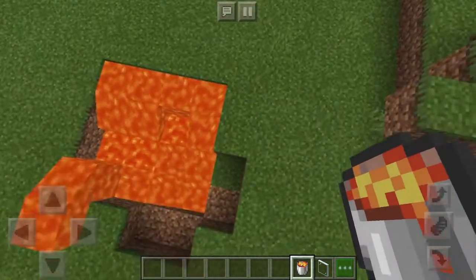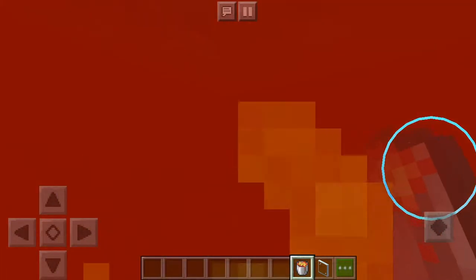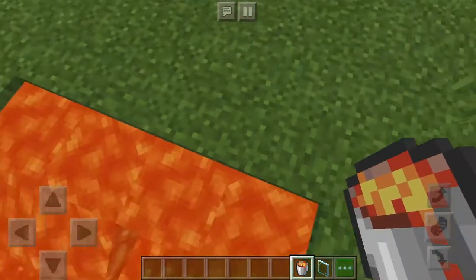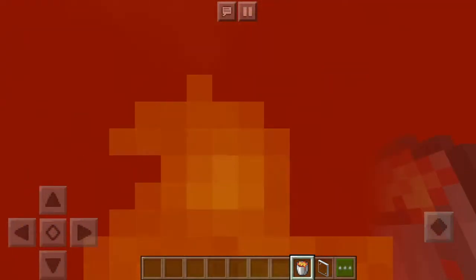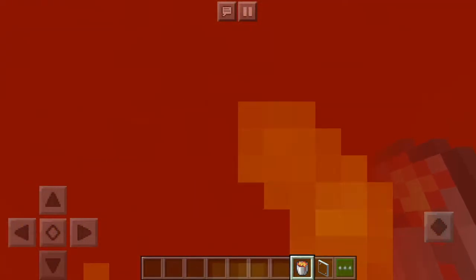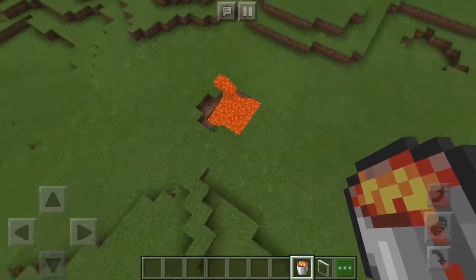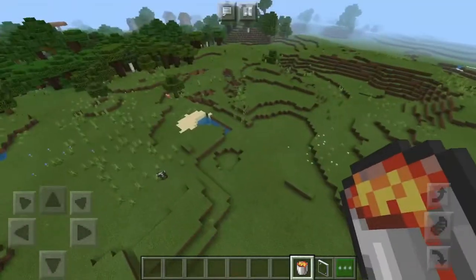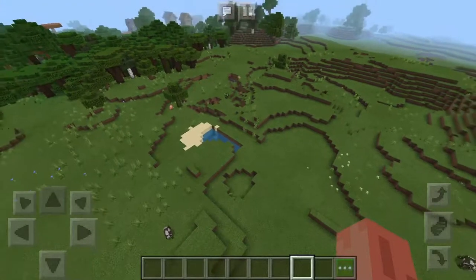Oh my god, I just realized I'm on the completely wrong side. And I just realized you have to jump — so what if it works? So my first version did not work guys, so we're going to build a different house.